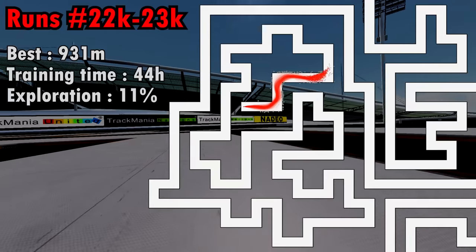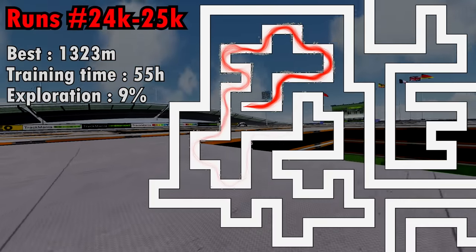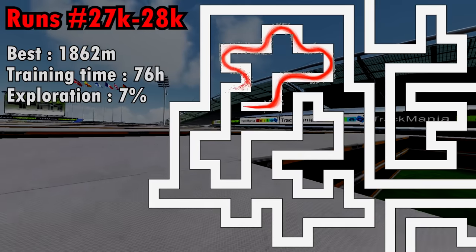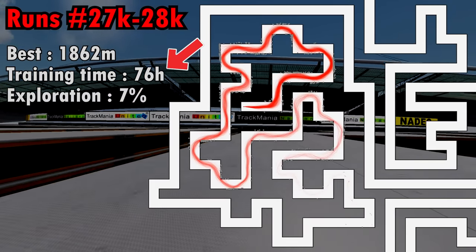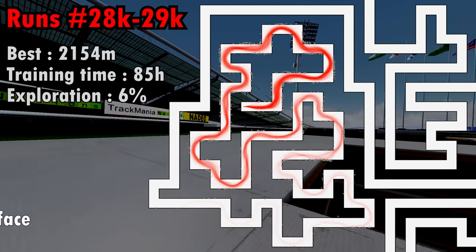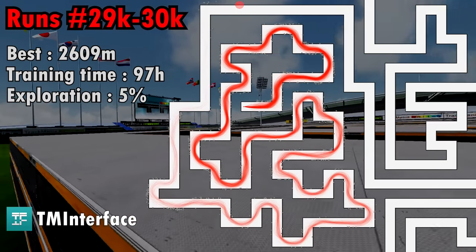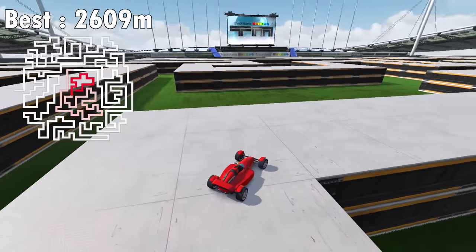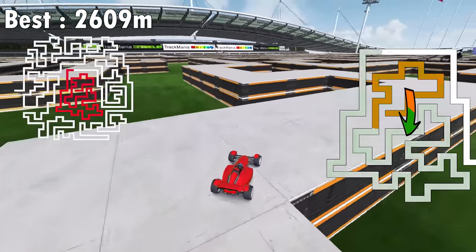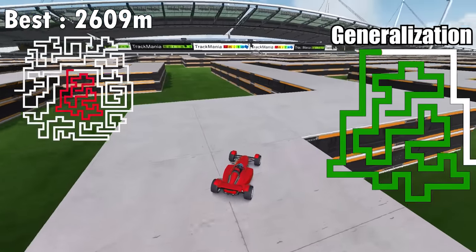Time to get back to training. You might think the AI hasn't learned much after training on the same map for so many hours, but I think it's quite normal — reinforcement learning is known to require a large number of iterations to work. The time displayed here is in-game time. Fortunately, training is faster in practice since I can increase the game speed using a tool called TM Interface. The AI has made some nice progress. The driving style it learned in the first turns applies well to the following ones, showing a good capacity of generalization. The AI has now reached 5% exploration, which I will not decrease further.